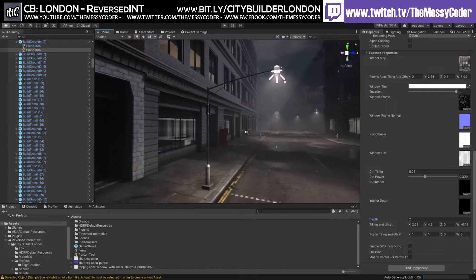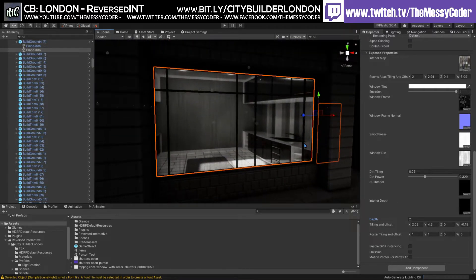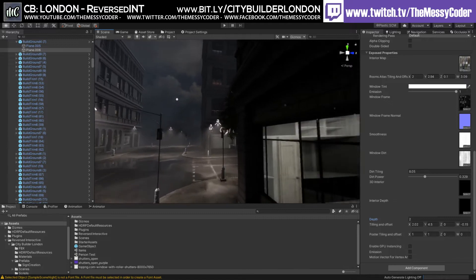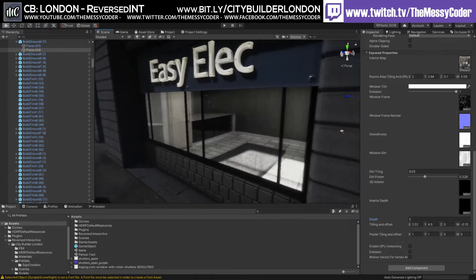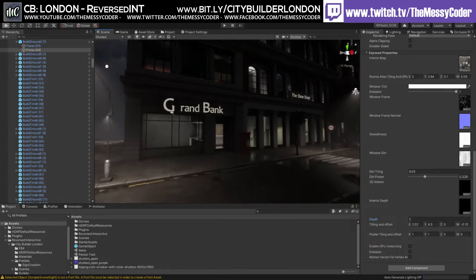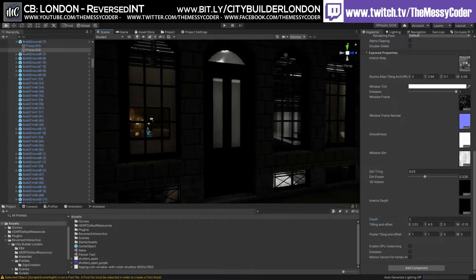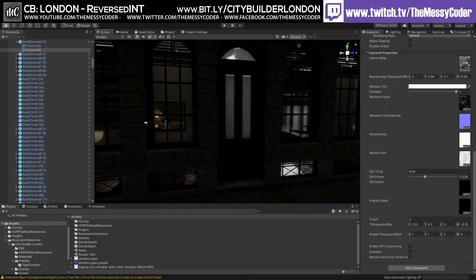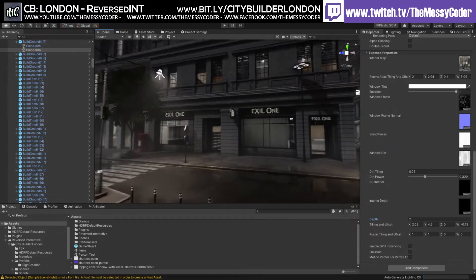Some of these shop windows in the Sci-Fi Slums, you can actually see all the props inside. I'm not sure if there's one here. But you do have ones with a TV and a sound system. That's very cool.